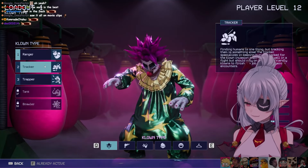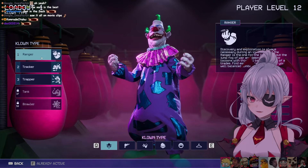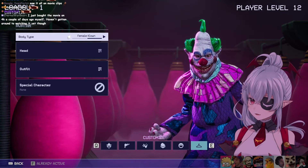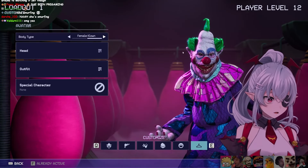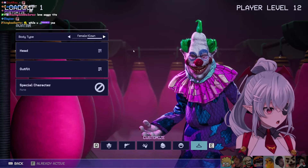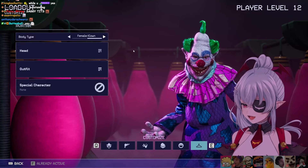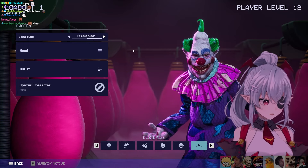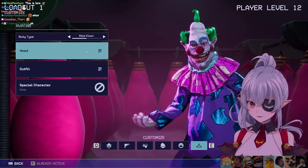I'm already level 12 because I've played this before. They have different clown types, and what's hilarious is you can give them saggy tits. The male and female clowns look identical except one has saggy tits, which is accurate to the movie. There is clown reproduction in the movies — they have these sacks that they put people in and they become clowns, and the female clowns have saggy tits, so it's very accurate to the original.